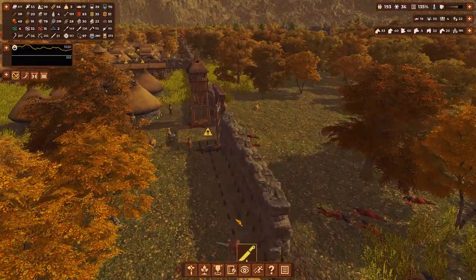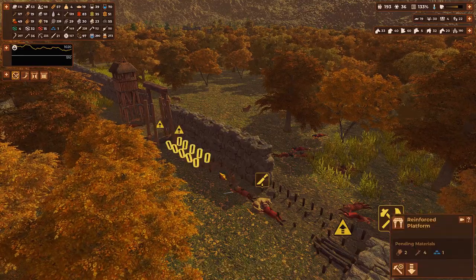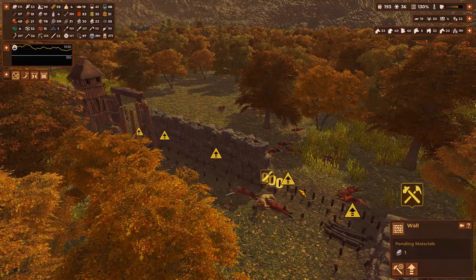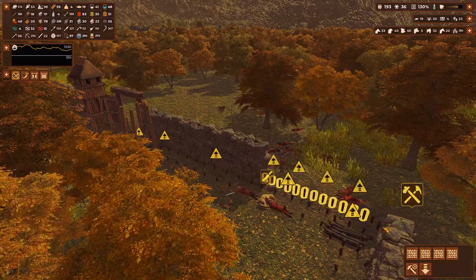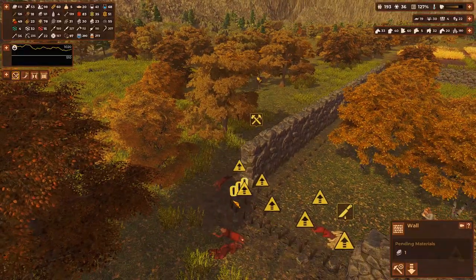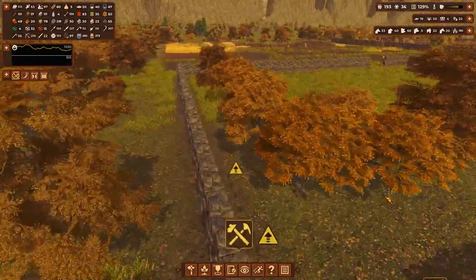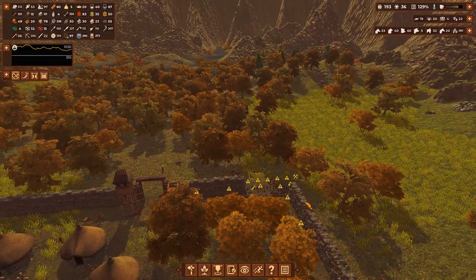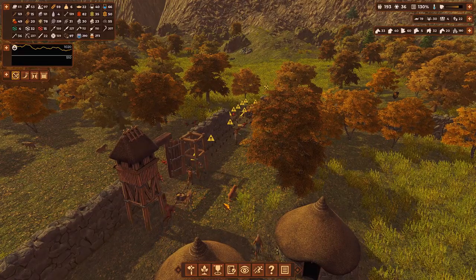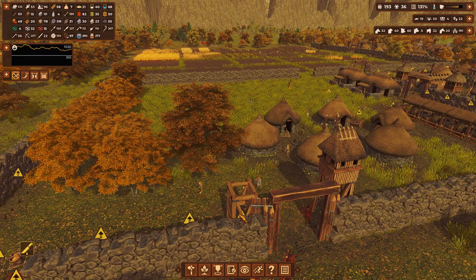That tower's going up. Let's increase the priority on these platforms and the priority of this wall as a whole, to make sure we don't get struck by any raider attacks anytime soon. Let's up the priority of everything along here. There you go - we're going to have this defensive structure built out. We've already got another tower going up, so that's all good news. Hopefully the next raid will not result in such casualties.